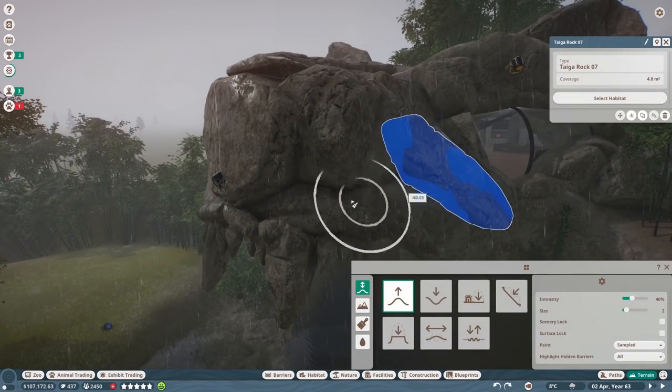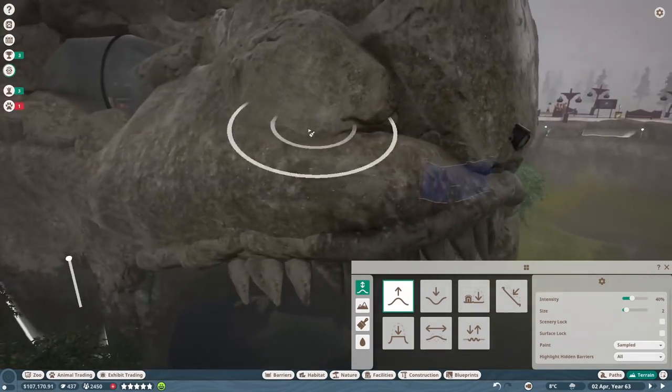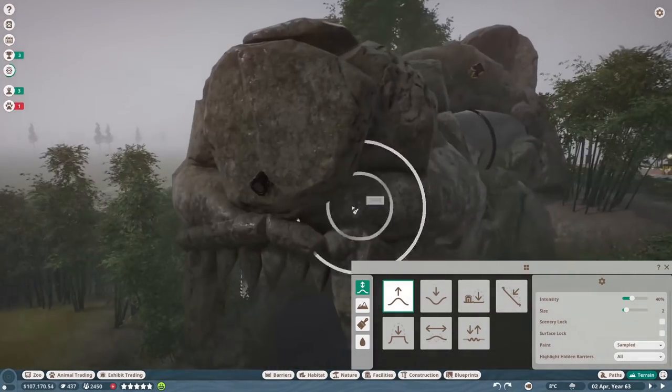There is a lot to do today. We are going to be focusing on the India sort of entrance area, the Moria Plaza area, and the train station there as well.